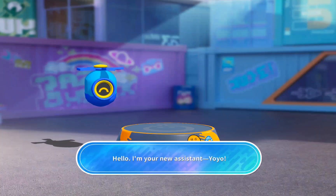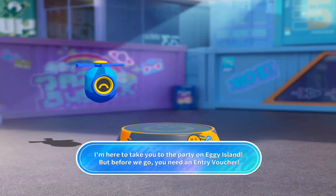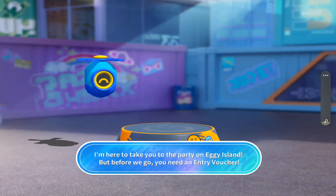Hello, I'm your new assistant, Yo-Yo. I'm here to take you to the party on Eggie Island. But before we go, you need a party voucher.